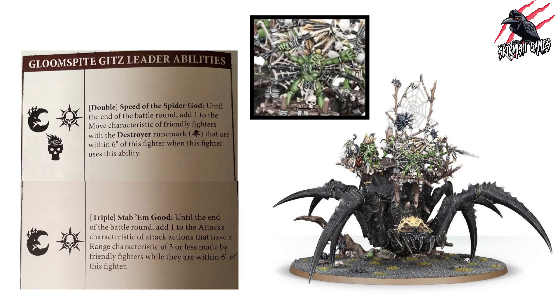The Web Spinner Shaman gets the triple Stab Them Good and a unique double: Speed of the Spider God — until the end of the battle round, add one to the Move characteristic of friendly fighters with the Destroyer rune mark within six inches of this fighter when this ability is used. This pairs perfectly with Spider Riders, so running the Scuttle Boss and Web Spinner Shaman together with Spider Riders makes for a fun, synergistic warband.